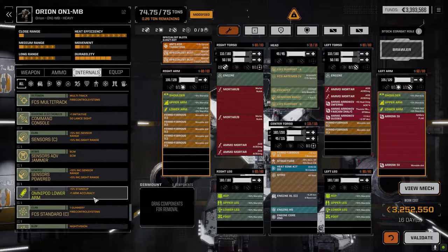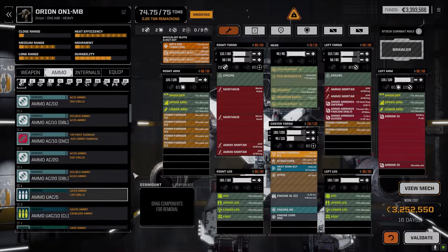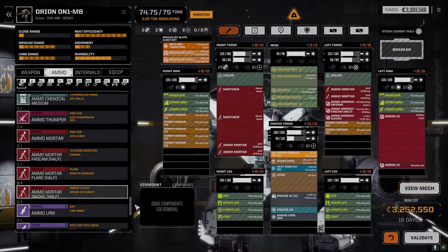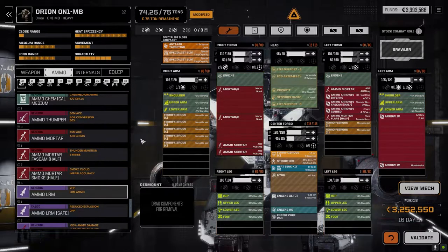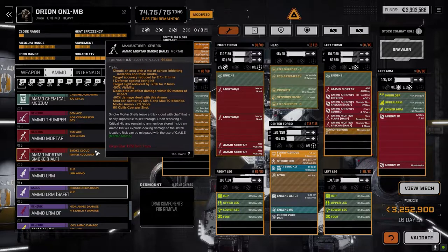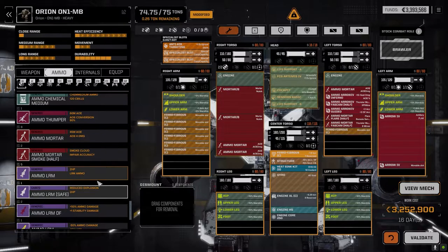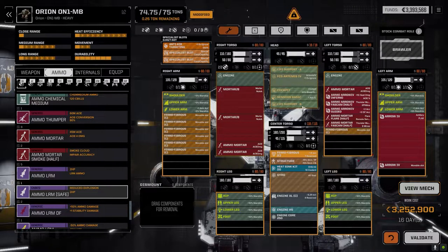If I can get Inferno ammo for the mortars, we've got a little bit of option there. Take a ton of this out, put in some flare to help people target. Having a ton of fast cam, and we'd definitely need incendiary to make it really worth it — the Arrow and the two Mortars all dropping incendiary. I'd love to see how much heat that would output. We do have two Orions, so there are a few options.